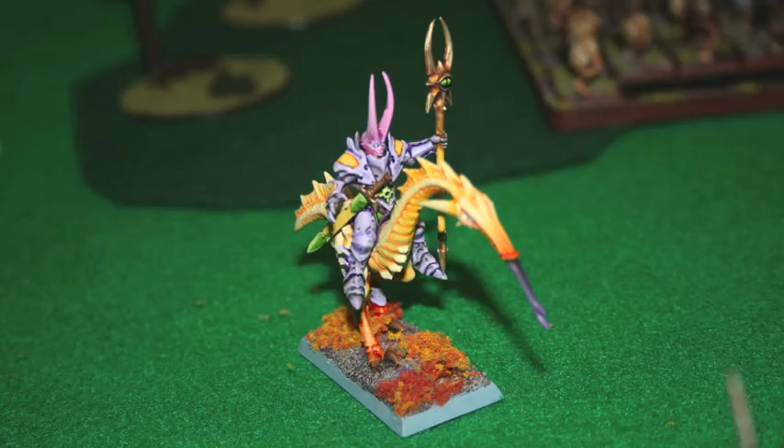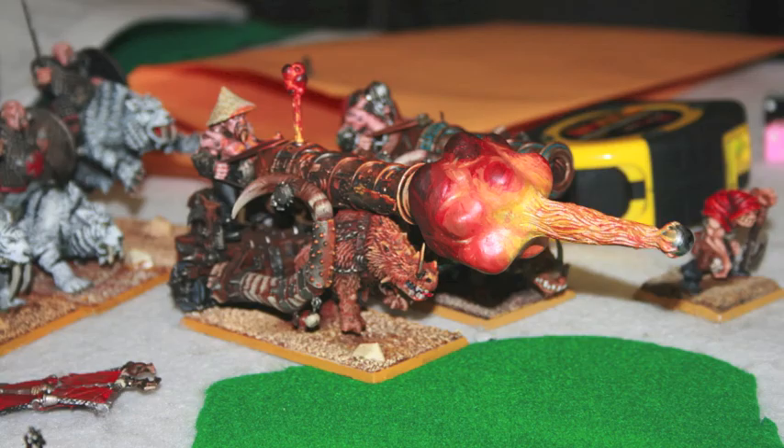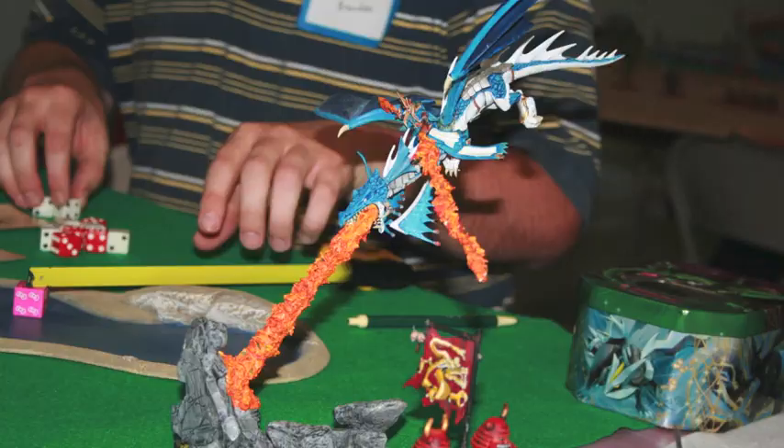Some of this work that Daniel did — this caster is pretty cool. I like the little eye on the staff. This Chimera is wrecking a different war machine — looks like a cannon or a Hellblaster volley gun. This is Lord Inquisitor's Asian Hellblaster. And this last one is pretty cool — it's just a dragon with fiery breath and he's holding himself up in the air.